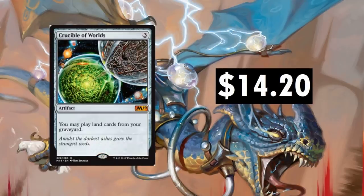Crucible of Worlds, $14.20 — a reprint, with other copies out there. You may play land cards from your graveyard. It's at $14.20 but not doing anything in the current standard. This card will just continuously, slowly go up in price — there are decks that run it in Modern and they're pretty sick, and I'm sure there's something in Legacy and Vintage as well. $14.20 is a great price for it; I would pick some up.